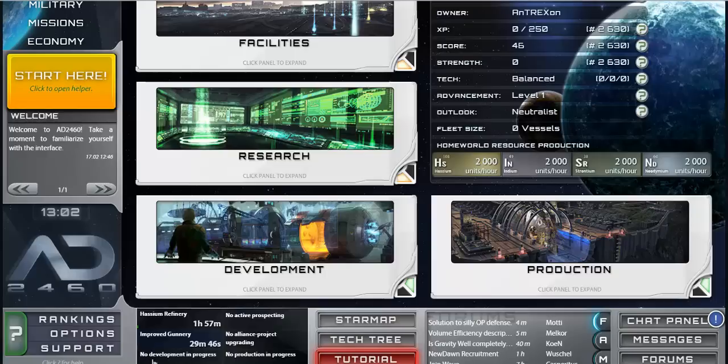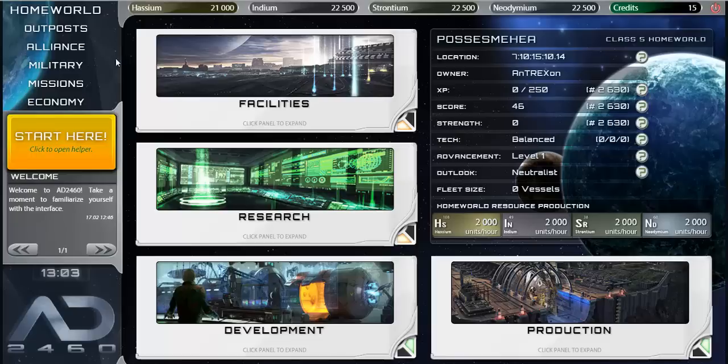I can also do development, which I don't have anything for right now. There's something called prospecting, which I think is looking for resources, an alliance project upgrade I'm not sure about, and also production. So far this game looks relatively simple — basically a bunch of boxes you control.